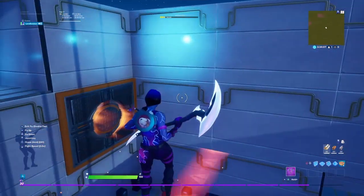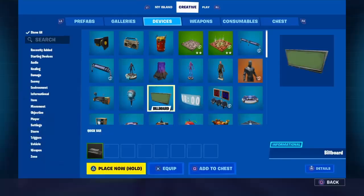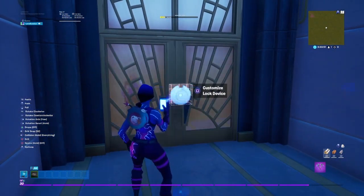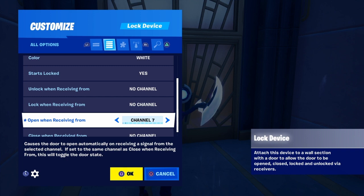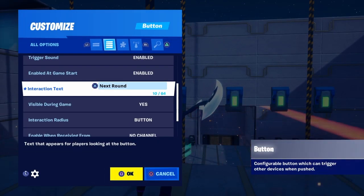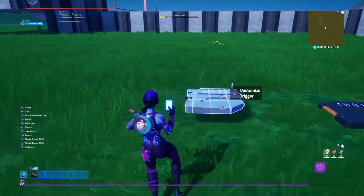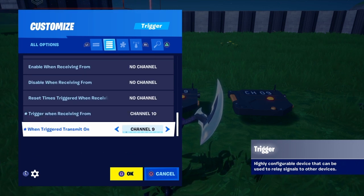Now let's get to the next player. The door opens — pull this forward. Grab yourself a lock device and put it down just in front of the door. Put visible in game to off, starts locked to yes, open when receiving from channel 10, close when receiving from channel 11, and click OK. Now add a button that says 'next player,' put it on transmit channel 10, and click OK. Take another trigger, put the delay on three seconds, put this on channel 10 and this on channel 11.